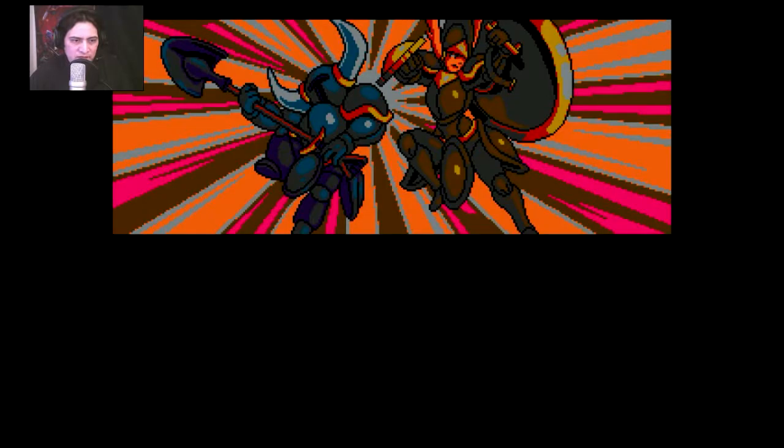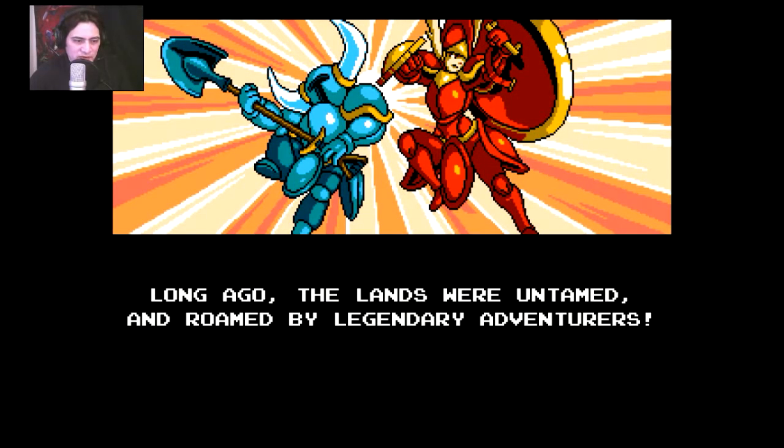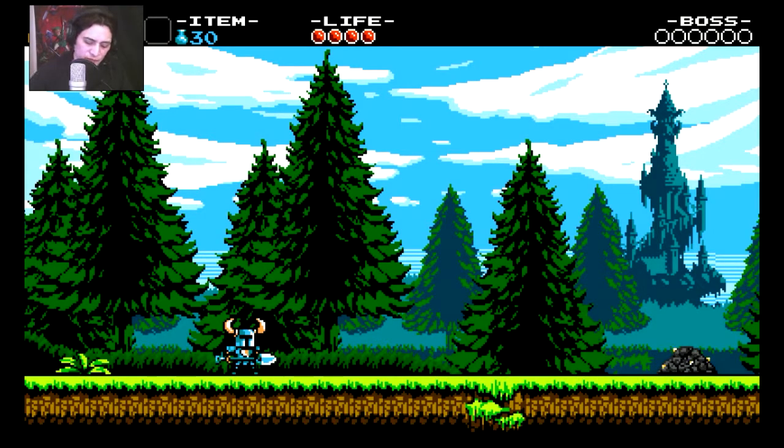There are two knights there. A long time ago the lands were... whatever, let's enter. Sharpen, die, shovel — and here is the knight guy. I can't move. OK, spacebar is jump. What are the keys? Maybe I should have read the instructions.